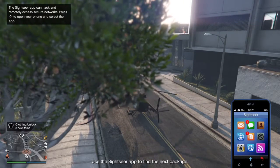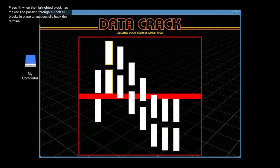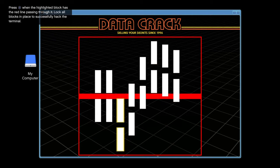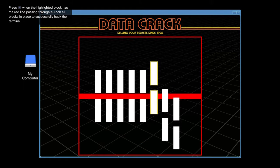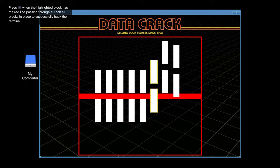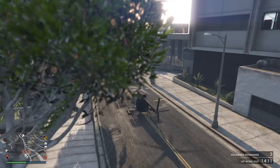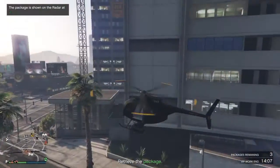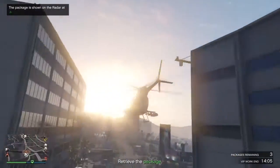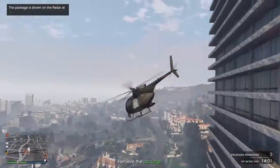So the first thing you gotta do before you get the packages is do this hacking minigame. There are three different versions of it, and this is one of the easy ones — you just gotta wait until it goes to sensor and then click X. There we go, we finally got it. Now it's marked on your minimap where the packages are, and all you gotta do is just walk over there and pick it up. There's not like any enemies surrounding it or anything.